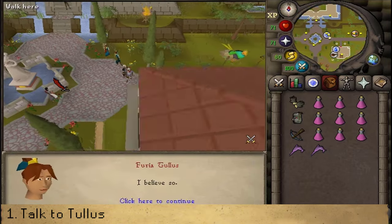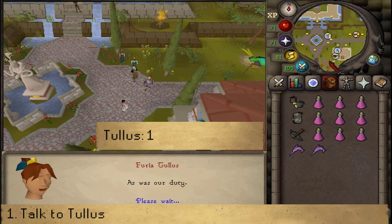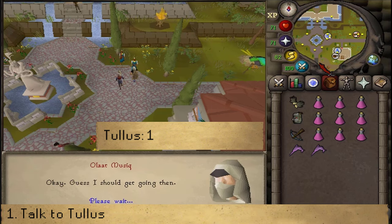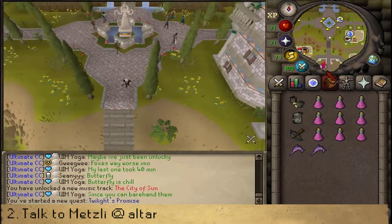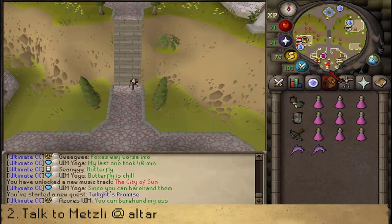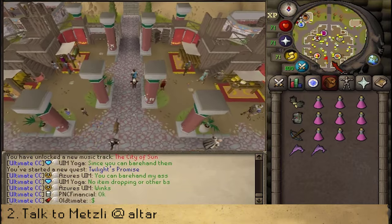Let's talk to them and select option 1. After speaking to them, we will need to head south, passing the bazaar. Go through the bazaar and then just southeast of the bazaar, you should find an altar sign. Go towards it and you should find Metzli.